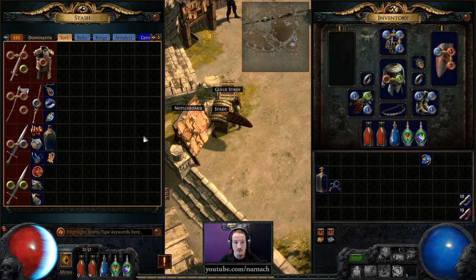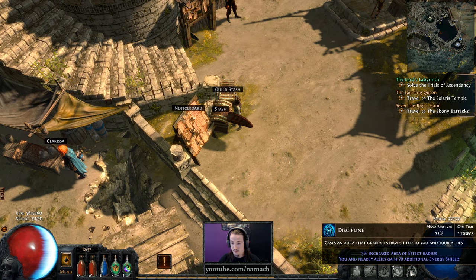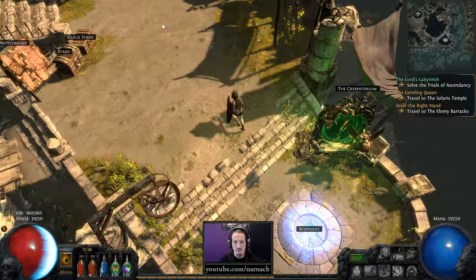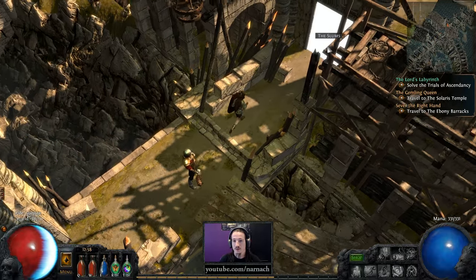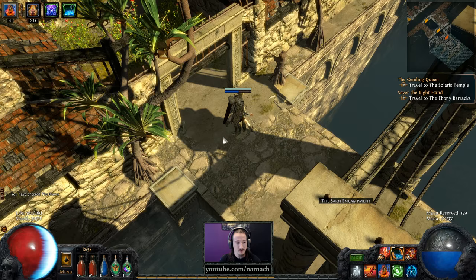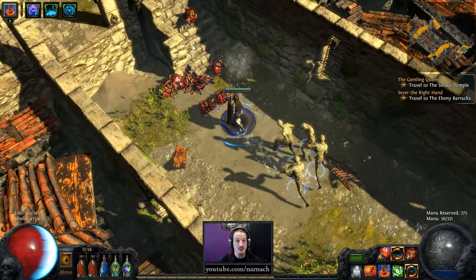Discipline. We'll figure everything out later. Can we put the Discipline in somewhere? Yes, we can take the Minion Speed out for now. Put it in the box, so Discipline goes there. We can actually take the long route. Discipline goes from 311 to 455 energy shield — that's 50% more. We reserve quite a bunch of mana now; we'll see if that's sustainable or not.